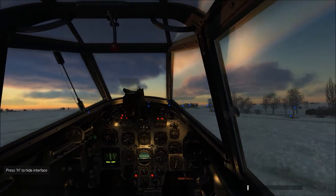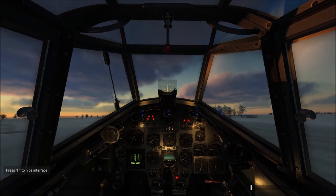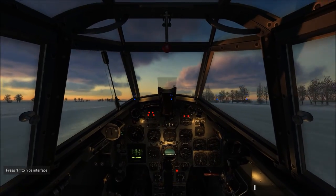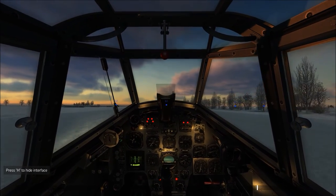Here I come — I'm going to start flaring, which brings my speed down even more. Pull back on the throttle, tail touchdown first — and that was a good three-pointer. About 160-170 at the threshold to drop her down on the deck.